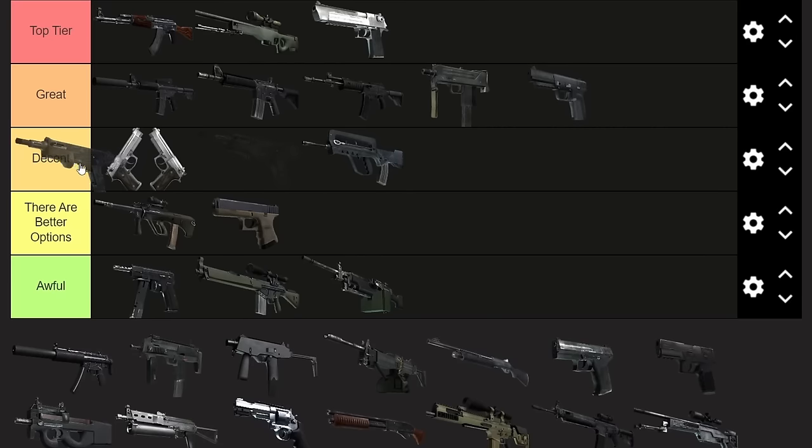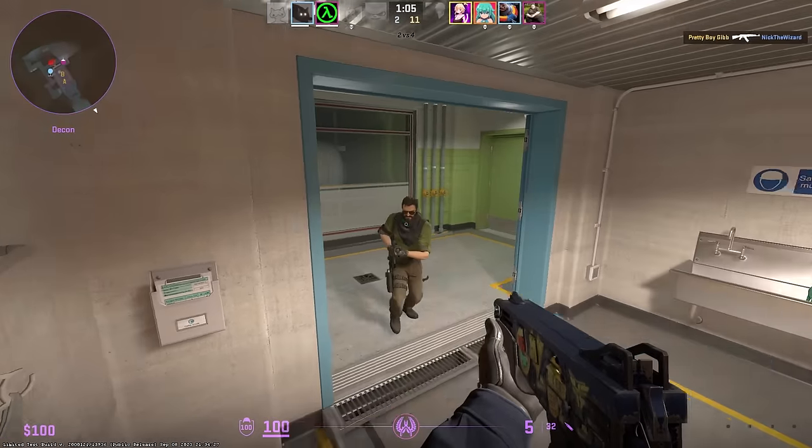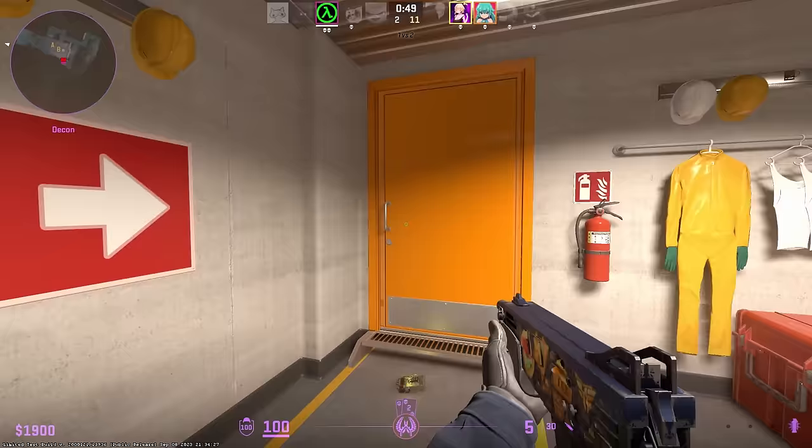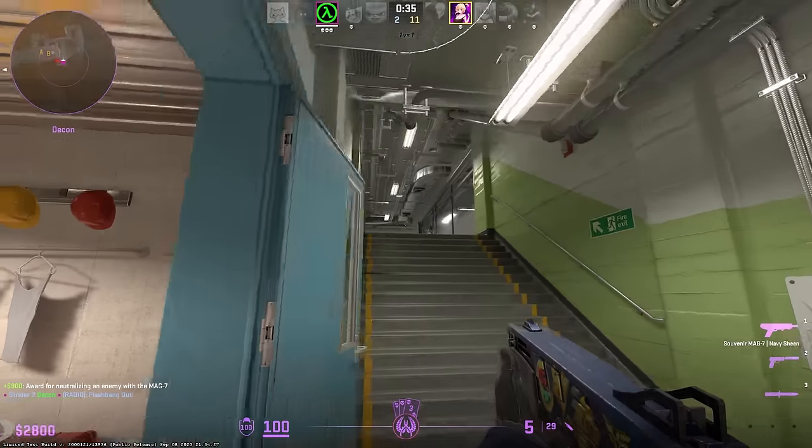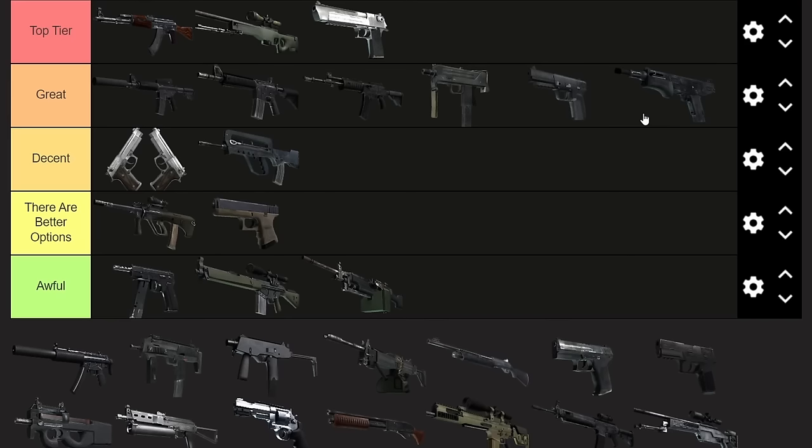Next up, the Mag-7. I love this gun. The Mag-7 is great if you can hit a headshot with it — it doesn't matter if you're moving or jumping, as long as you're not strafing and jumping. If you jump straight up and you're close enough, the gun is very consistent. It can't one-shot the body if people have armor, but it can if they don't. Go for a headshot since usually people have armor.